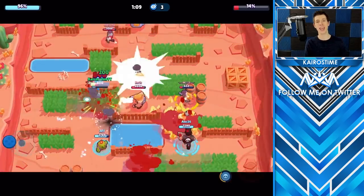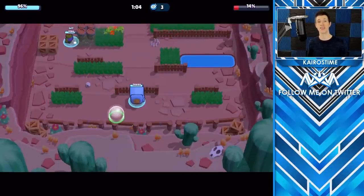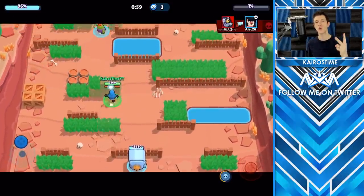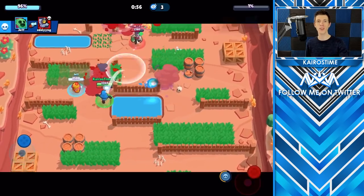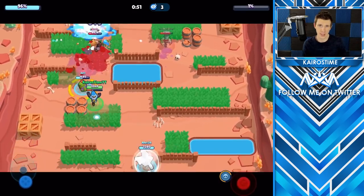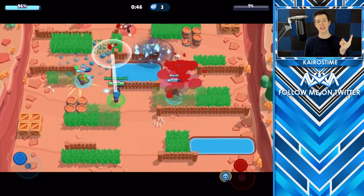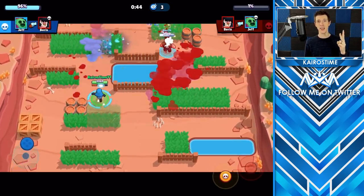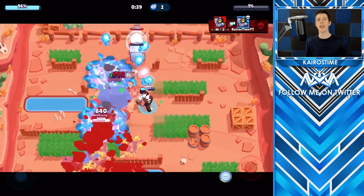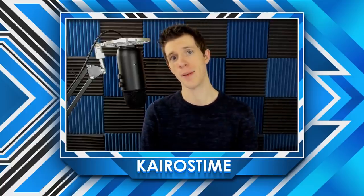I would actually recommend never auto-aiming his super, even if there is a brawler really up close to you, because the last two bottles he throws out are furthest away from Barley — so if you auto aim it and they're running right toward you, you'll miss out on damage. There are two other reasons why Barley's skill cap is higher: first, he has really low HP; and second, success with Barley is based on a player's ability to predict where the enemy player will move and attack accordingly.